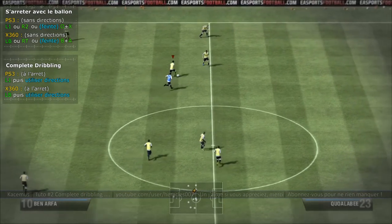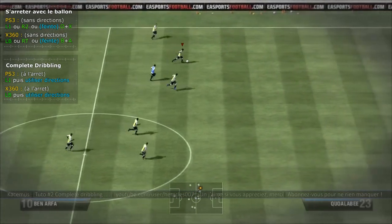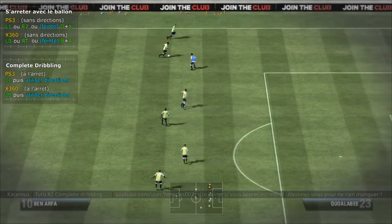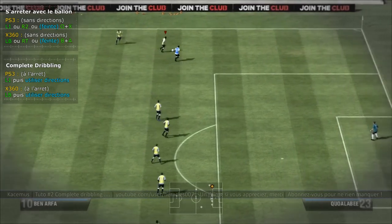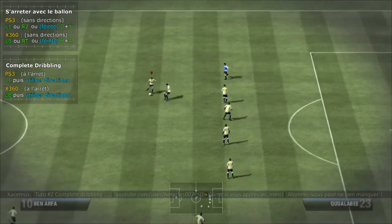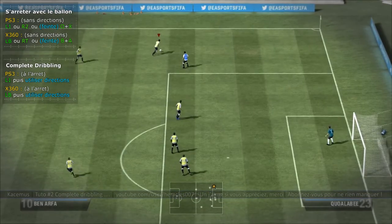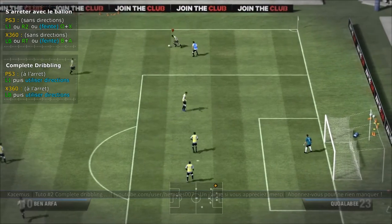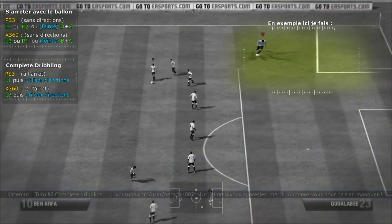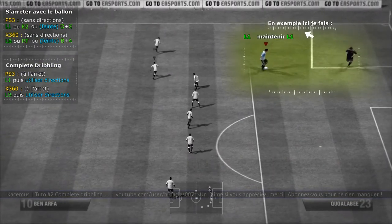Je fais râteau vers l'arrière, derrière je relâche L1 et là je démarre. Si je le fais rapidement, vous voyez qu'il y a une sortie de dribble, le joueur va pousser son ballon. Le complet dribbling est beaucoup plus efficace contre un vrai joueur que contre l'ordinateur.